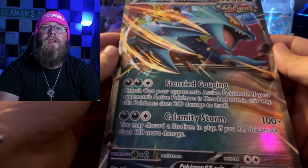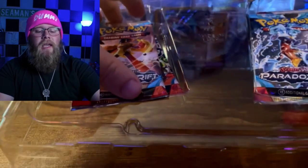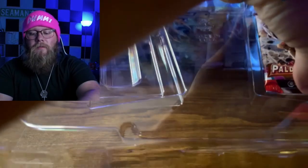Big boy Roaring Moon EX Jumbo Card, Black Star Promo. I'm going to go ahead and guess that our lineup is going to be the exact same: two Paradox Rift, Obsidian Flames, and a Paldea Evolved.